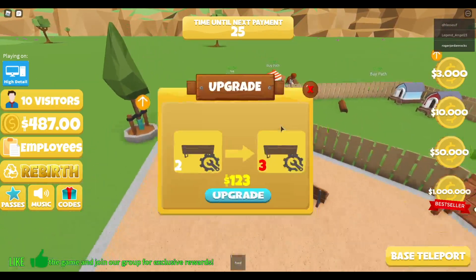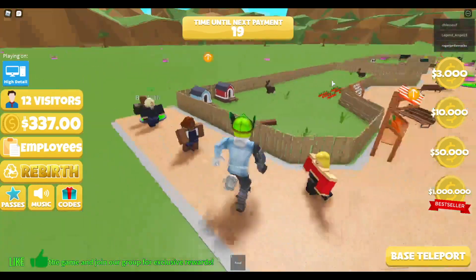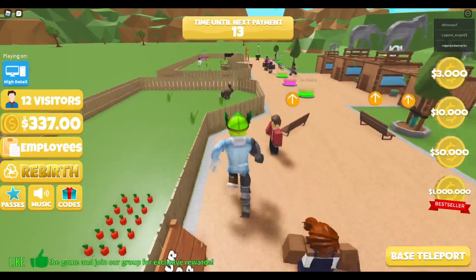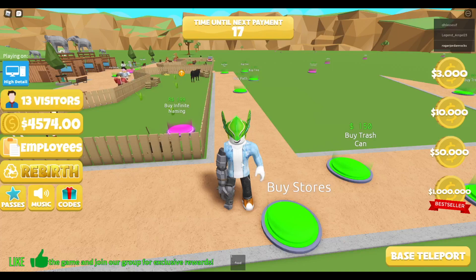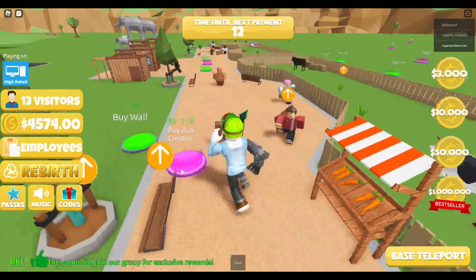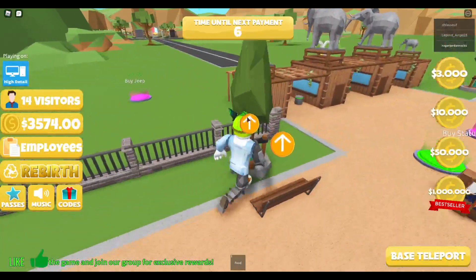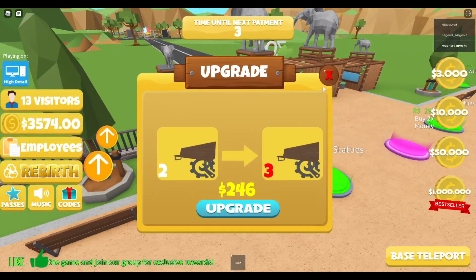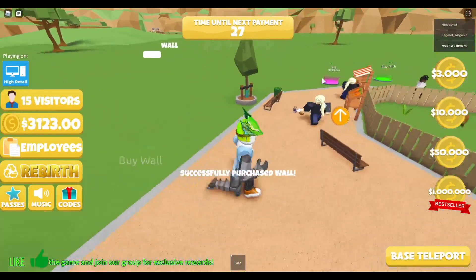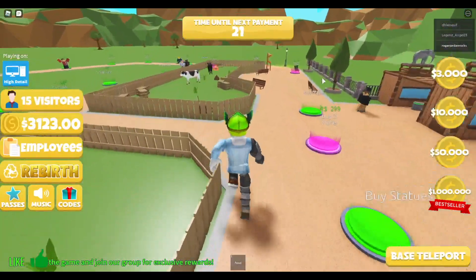We're gonna upgrade everything and anything we can - that's the name of the game. I entered some codes: 'thank you' and '50000 members' - that brought us up to four thousand dollars. Let's buy this area first. We basically have upgraded everything we can. Another 550, built a wall. We're gonna finish this side of the tycoon first.